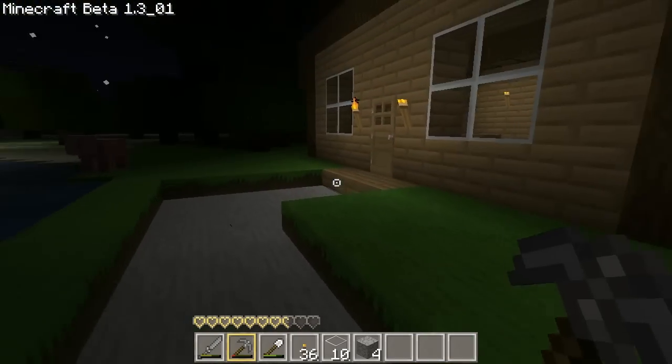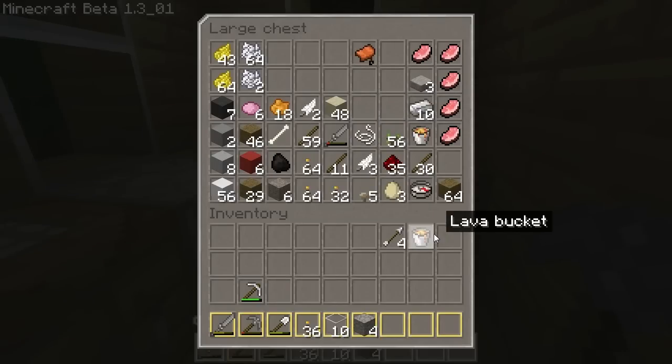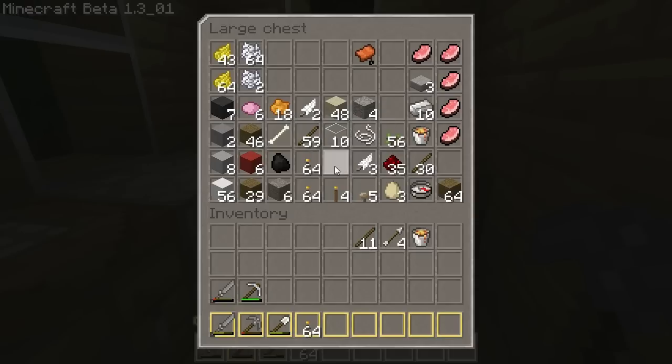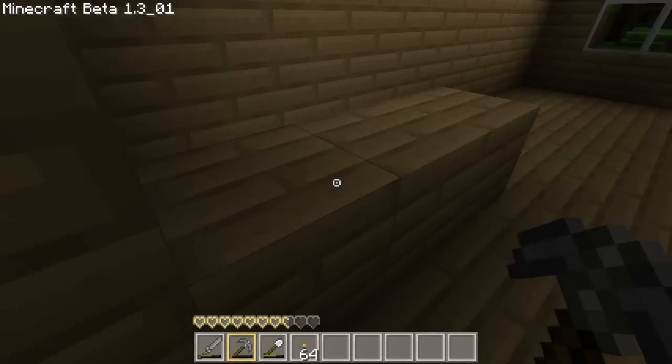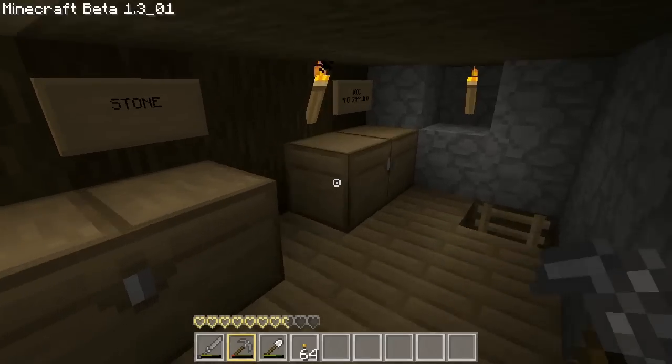First things first is to get some materials ready for our trip down. So what I need is a bucket — I don't actually want lava in it but I'll empty that out in a second and just grab some other materials. You can mine obsidian with an iron or even a stone pickaxe but it takes up to a minute — I think it's over 50 seconds — and that's just not very useful, it's too boring to be honest. I'll take these sticks, I need to get some planks, build a crafting bench that we can eventually use down in the mine.